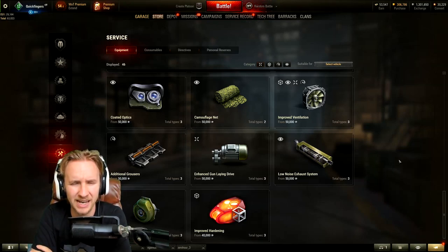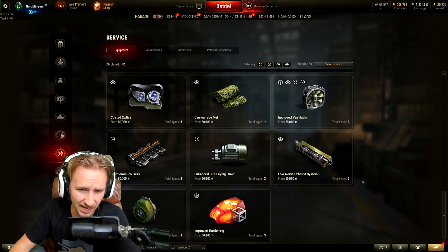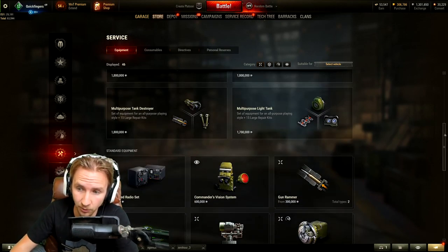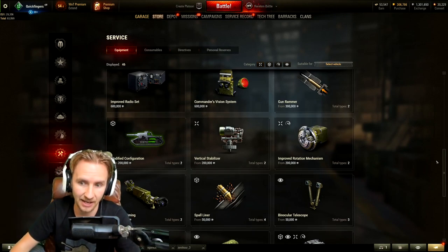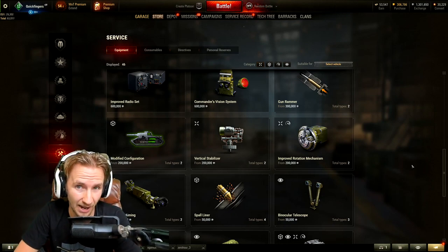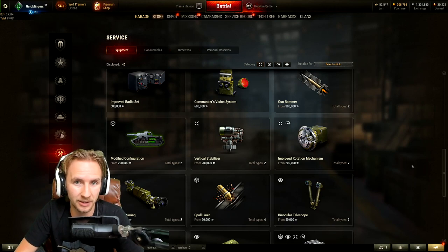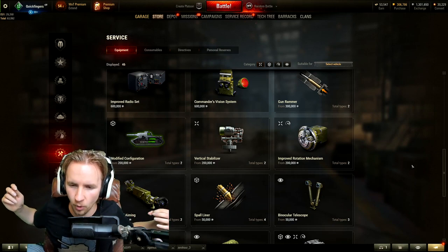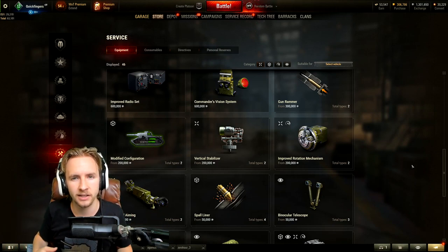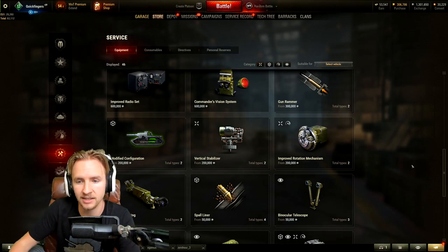Hi everyone, it's Quickie Baby, welcome back to World of Tanks. This video is going to be all about Equipment 2.0 that came out last week in update 1.10. There's a whole host of new pieces of equipment which provides competition for your three precious equipment slots as you reach the mid and higher tiers. Today I'm going to be sharing my top tips for which ones I think work, which ones don't, and maybe a few funky setups for some of your tanks.